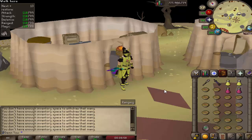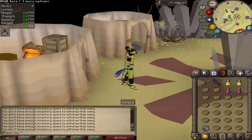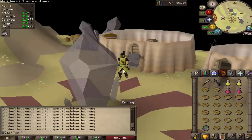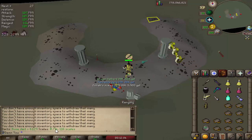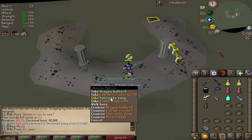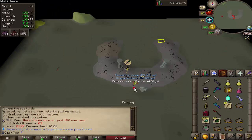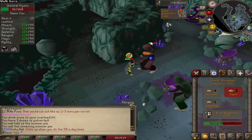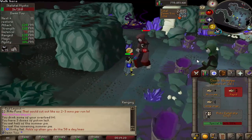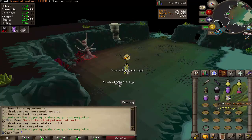You saw me do a duo with John with really good gear and that was pretty easy. Now what about a solo? This is about the minimum gear I would expect for a solo attempt. I also got a serpentine visage off Zulrah in two kills while getting scales — pretty cool. In the skeletal mystics room you'd definitely want the ghost hunter battle axe, but blowpipe will do just fine. When you do these rooms you'll get potion drops — definitely loot those.